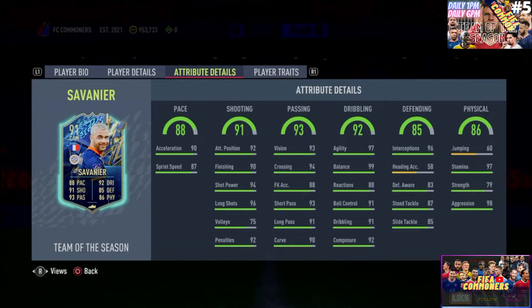The defending is crazy on this card for somebody who is a CAM. He has 96 interceptions, 83 defensive awareness, 87 standing tackle, and 85 sliding tackle. No notable heading acumen, so he's not going to be a threat in the box. Physicality: 97 stamina, meaning he can play the entire game, with 79 strength and 98 aggression — he's a pit bull just like Verratti.